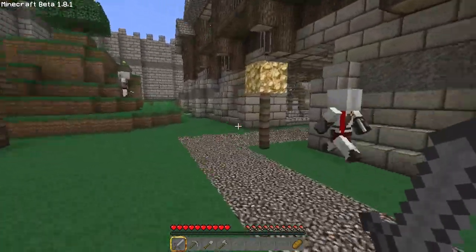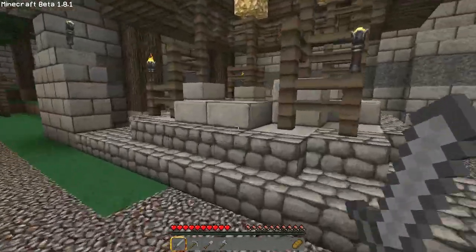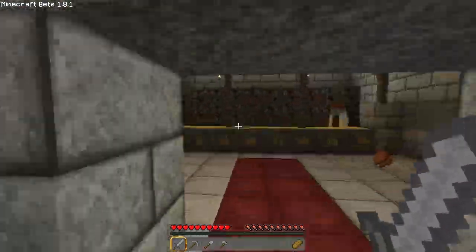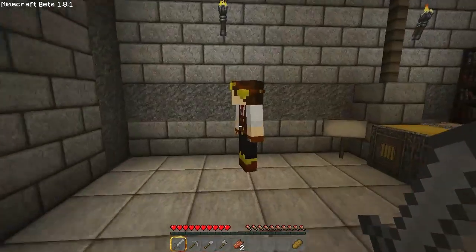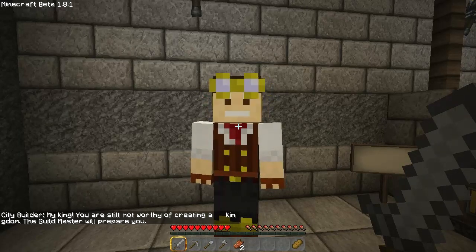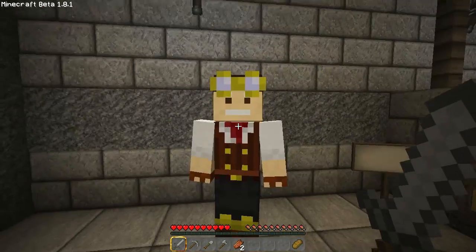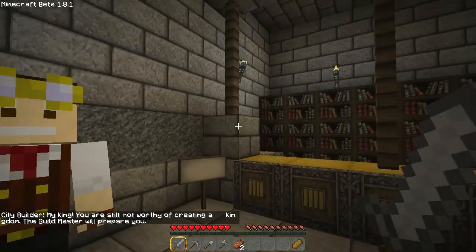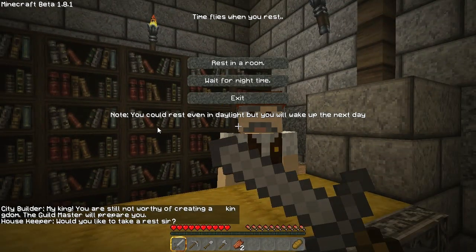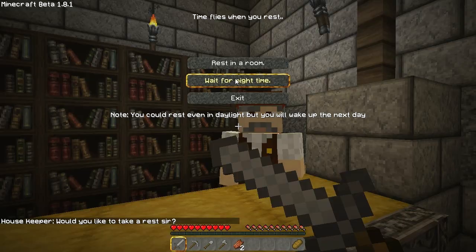So now I'll go back into here, because I wanted to show you also this room here that I first went through - that's just like a well, so you can sit in a little pool. Going back in here. This guy here - you right-click on him to talk to him. He's a city builder. Once you actually obtain the rank - like when you've filled that bar from speaking to the guild master - you come and talk to this dude here and he will go and help you build your own city. Which is kind of neat. And this dude here is kind of like the innkeeper - time flies when you rest. You can either rest in a room, wait till night time, or just exit back out of the game. I'm going to just wait for night time.